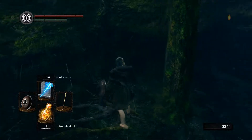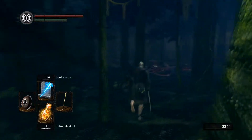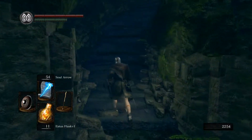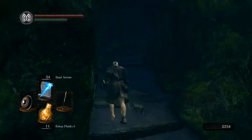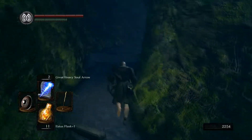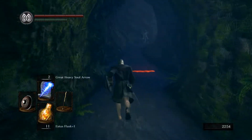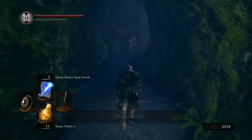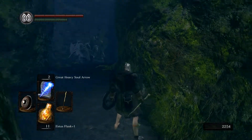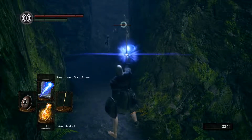We get a Soul of a Proud Knight, which I think is the biggest soul we've found so far. You can just look at the name and see how big a soul it is. There's a message — 'lying in ambush, giant ahead.' Thank you. 'Lying in ambush' is quite a nice way to put it, as he's quite literally lying in ambush.